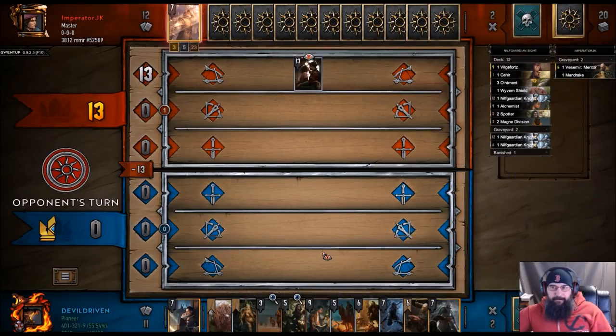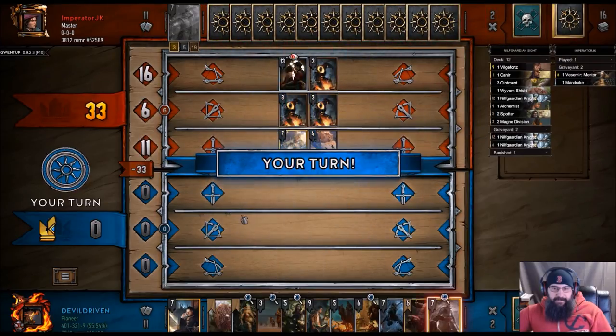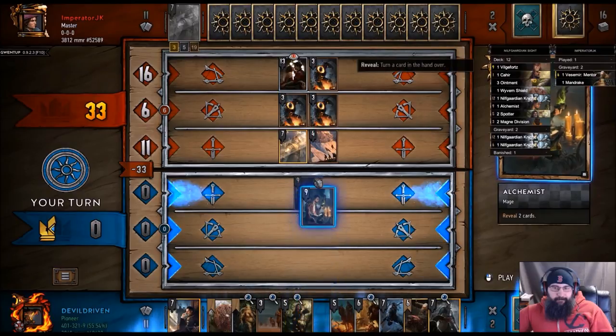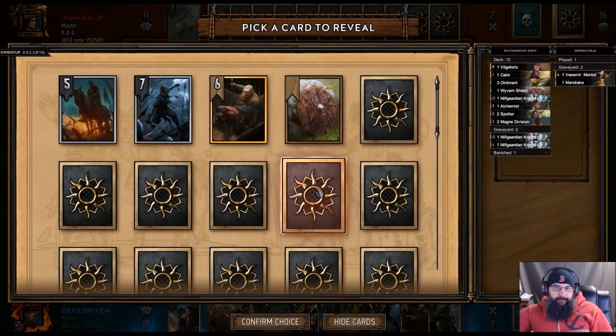I guess we can take that. So he's going to reveal all our stuff. Not all battles will end in bloodshed. And that's it? That's actually not so bad. What if we reveal his stuff? There's a good chance that he has something we can use — reveal his cards. Yeah, we'll reveal his cards.